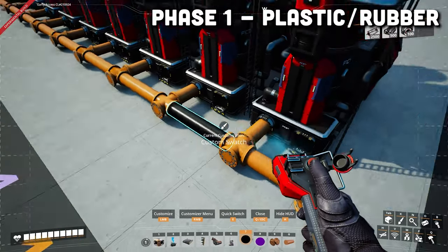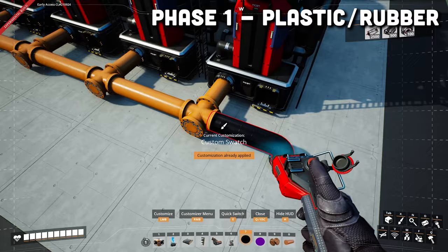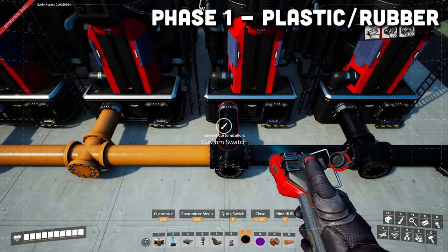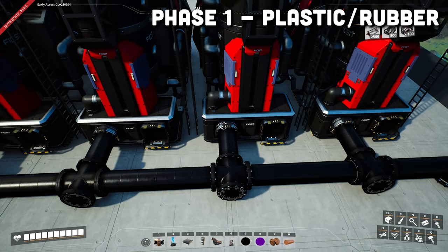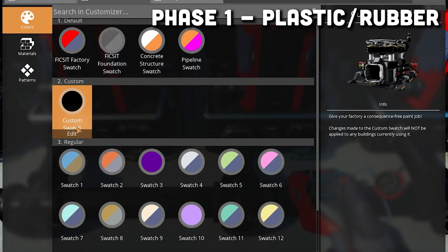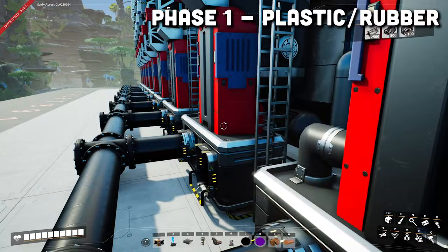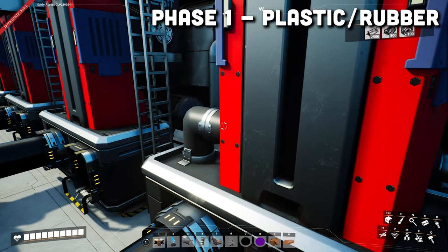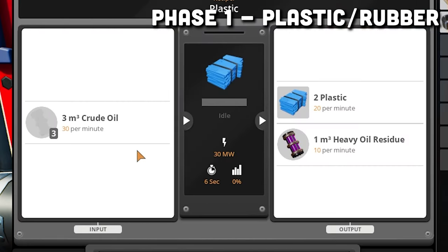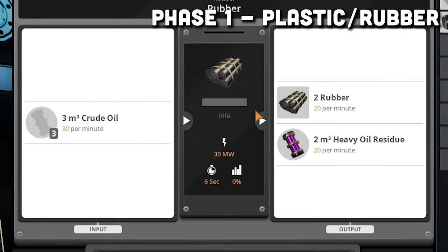I like to color code my pipes according to what's inside them — in this case oil, so I'm going to color these pipes black, though this is not mandatory. Press X to open the customizer, set a swatch to black, and assign it to your hotbar. Next, configure the first five refineries to do plastic, which creates plastic and heavy oil residue. Then configure the last five to do rubber, which is the same except rubber instead of plastic.